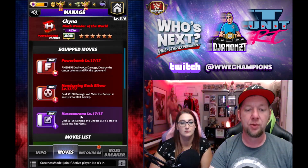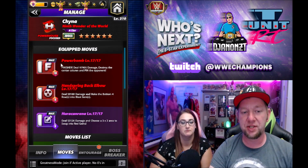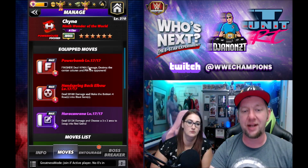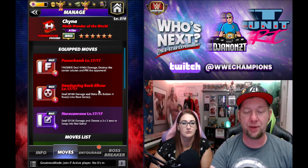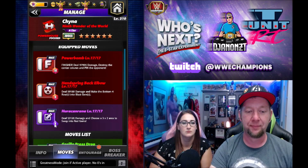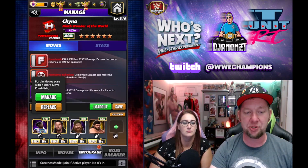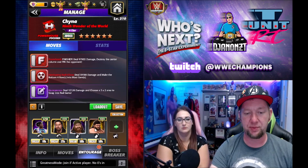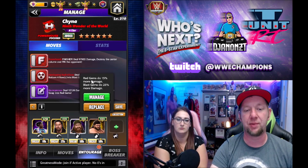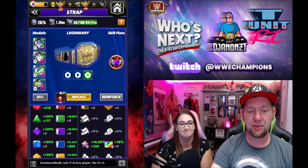We'll keep that in our back pocket for later. Taking a look at the first move set — the classic move set. If you've ever used Powerhouse Chyna, this is the move set you use. She's got the Power Bomb: 10 charge red, deal 97,000 damage, destroy the center column, pin the opponent. The Back Handspring Back Elbow: 9 charge red, deal 59,000 damage, make the bottom four rows into blast gems. The Hurricane Rana: 8 charge purple, deal 53,000 damage, choose a three-by-two area to swap into red. On the entourage we've got Trickster Woods for purple MP, JBL for 100% blast gem damage, Sammy Zane Trickster for 50% blast gem damage, and Typhoon for 25% blast gem damage and 15% red gem damage.